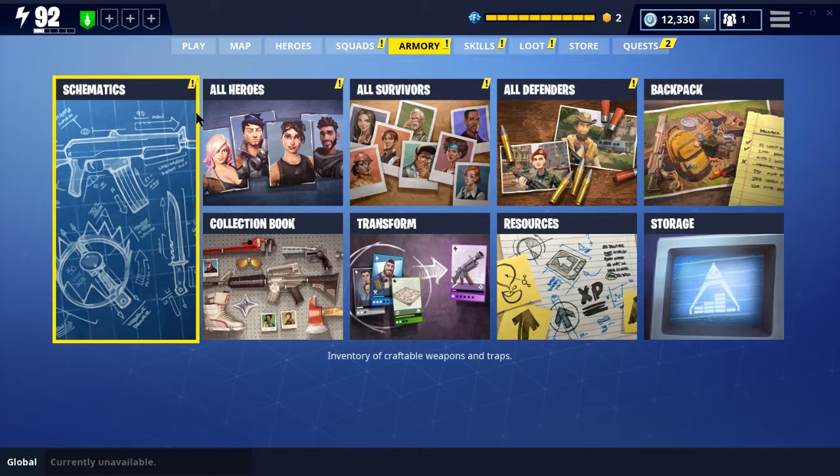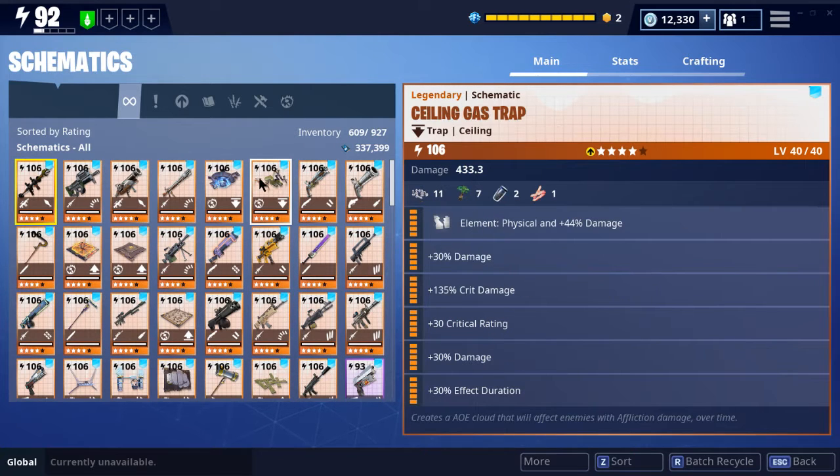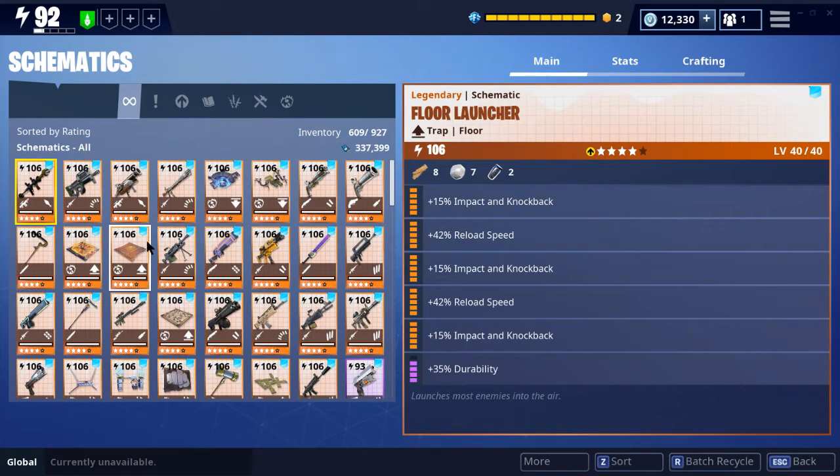We'll just take a look at the schematics first. I'll just point out some of the traps that I have a lot of perk up invested in. The gas trap — number one, best trap in the game, I maxed this out. I got a couple of pistols leveled up now, not very much perk up in them, but I just needed to level up a couple for the new pistol hero that came out. I got the floor launchers upgraded quite a bit too — that's an important trap.